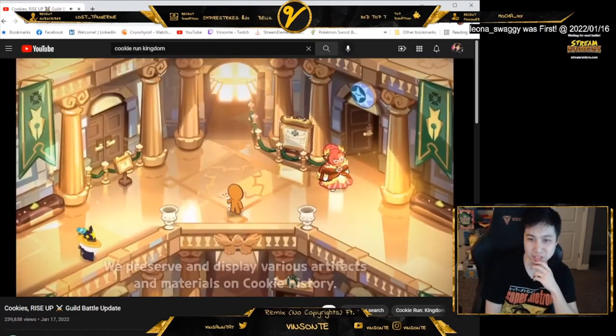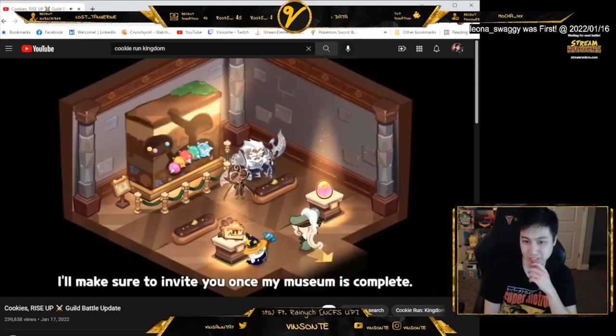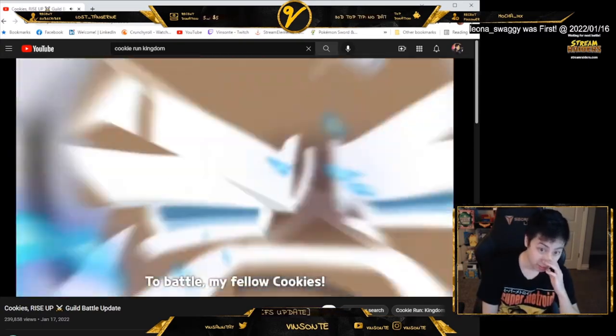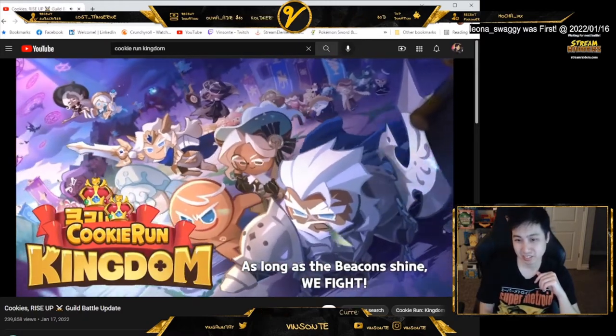Oh, we got the guild museum — preserve and display various artifacts and materials on cookie history. 'I think I'll make sure to invite you once my museum is complete.' To battle, my fellow cookies — that's the dragon we fight in the guild boss. 'As long as the beacons shine, we fight.'